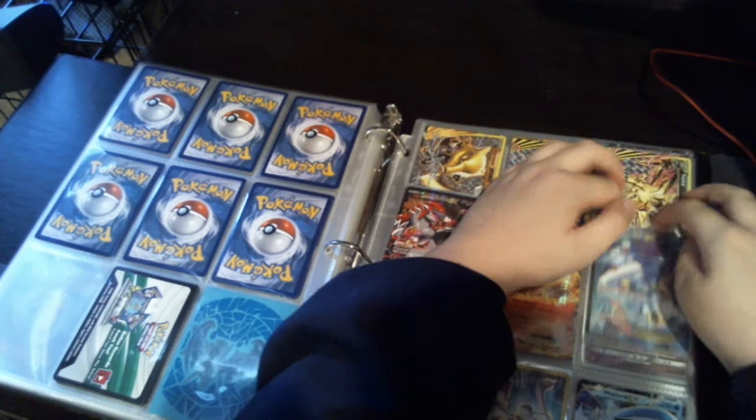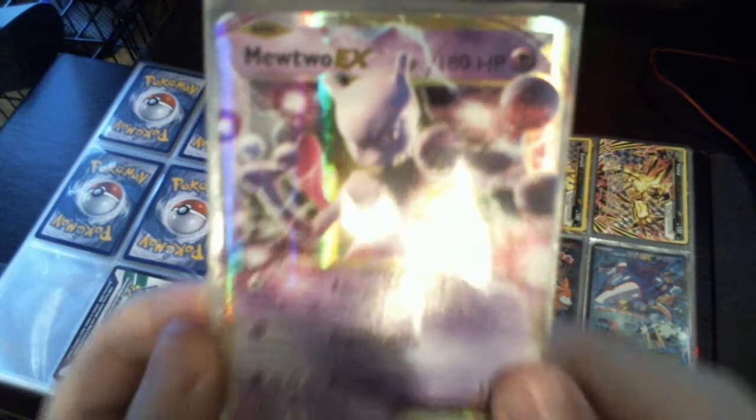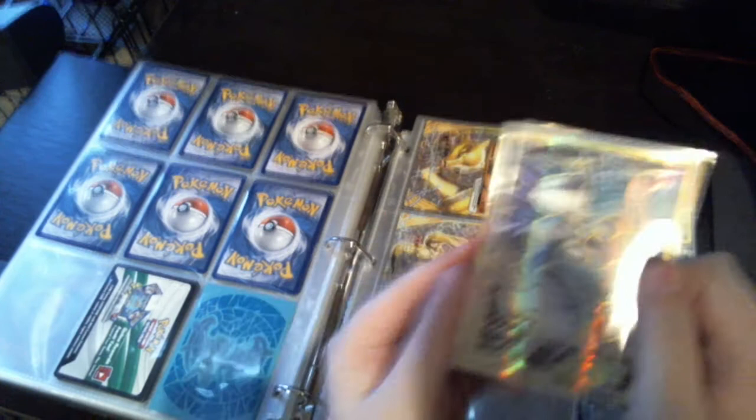This is what I'm really proud of — Mewtwo. Two Mewtwo EXs. My friend said he would trade me a lot of stuff for them. I said nope. This is my favorite one — Mewtwo Full Art EX from the Evolutions Trainer Pack. I got these three things from Evolutions.